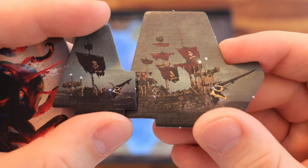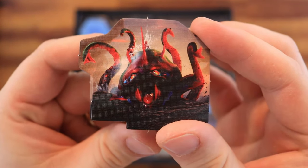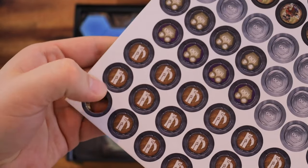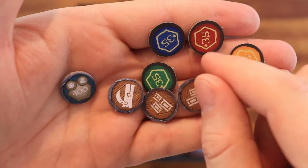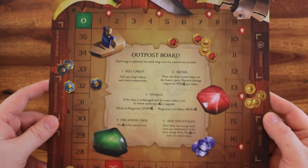Also included are skeleton sloop and galleon standees, the megalodon and the kraken standees, action tokens, crew tokens and special crew tokens, reputation tokens, resource tokens, and mermaid gems.